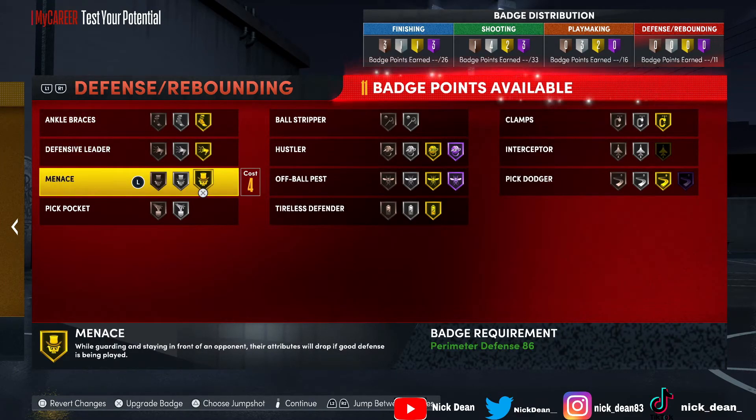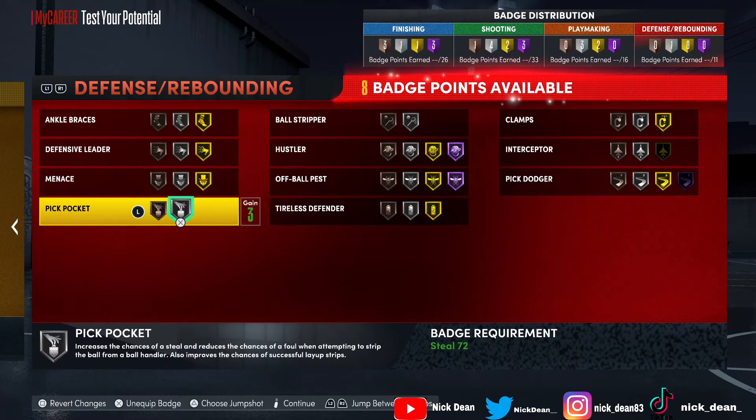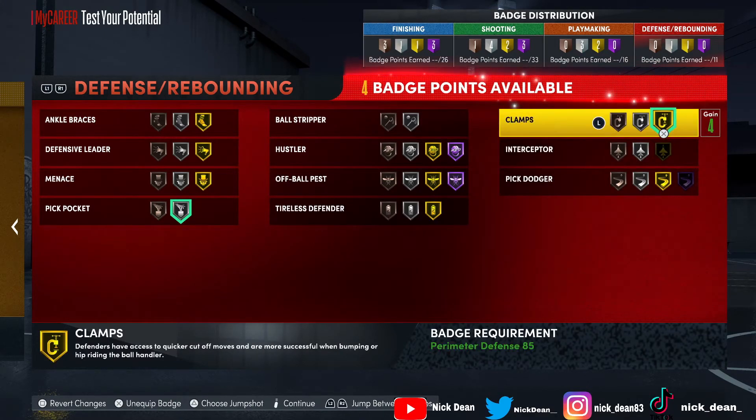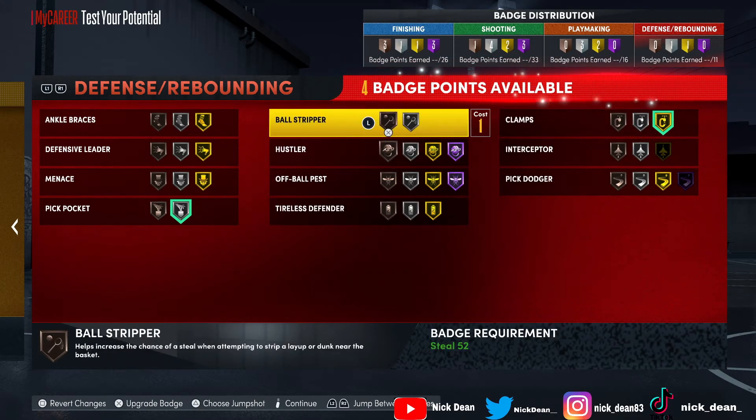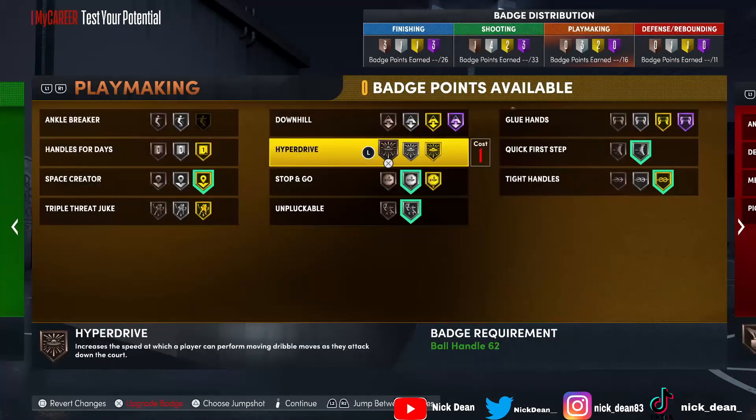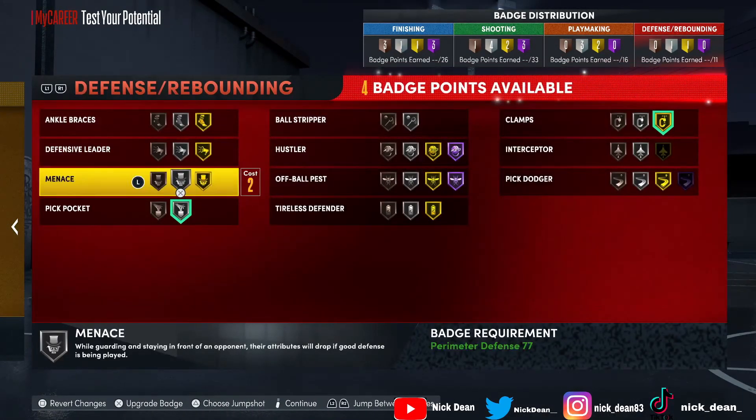For defense: menace drops the attributes of the offensive player you're guarding if you stay in front of them — if you're good on defense this badge is an absolute glitch. We put on pickpocket and clamps. For the remaining four badge points: ball stripper's not bad, tireless defender's not bad, and menace — menace isn't bad at all, that's such a good badge.